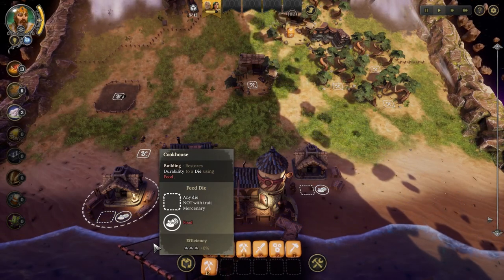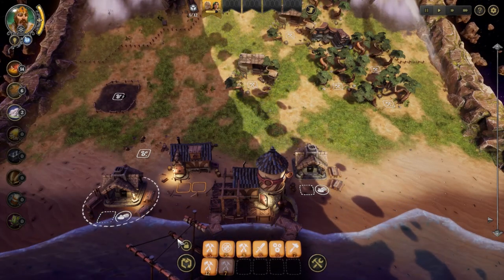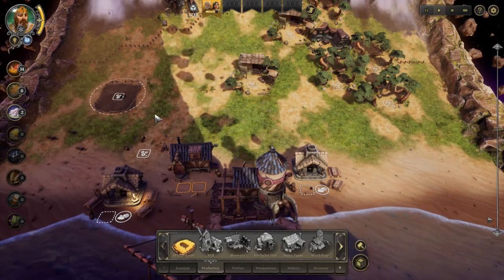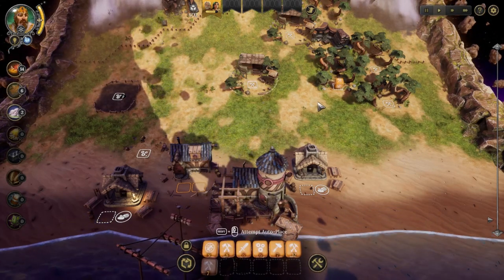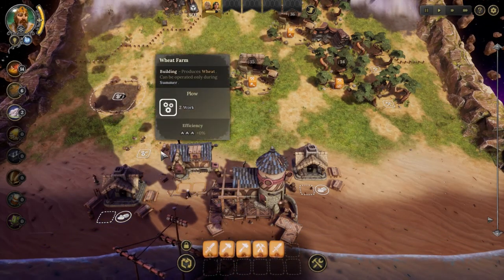With the Cookhouse, I have two slots for each one — having two is good because when you need to quickly restore dice durability, you can do them simultaneously. Let's see if I can do something with wheat yet.